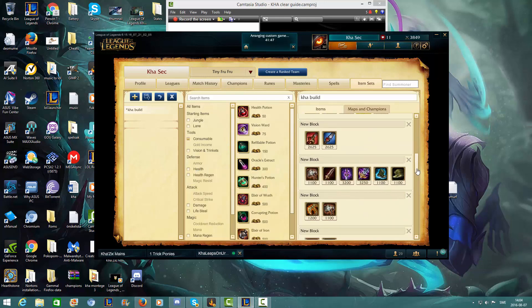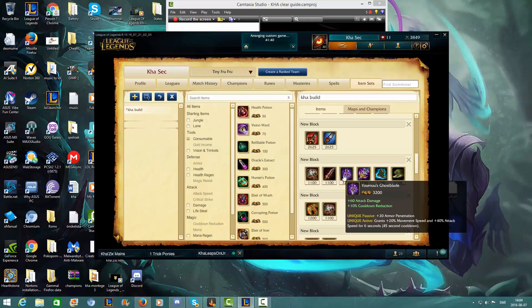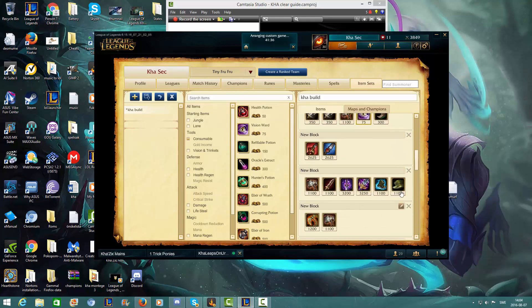Then I often try to get the Call of the Warhammer for extra cooldown reduction, and the Serrated Dirk to build into the Ghostblade. Always get Ghostblade after your jungle item, and you want to get your boots upgraded then.